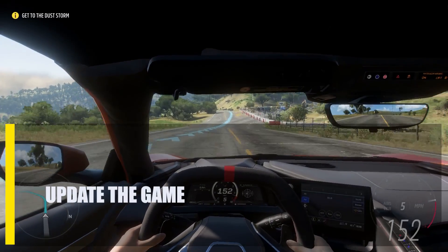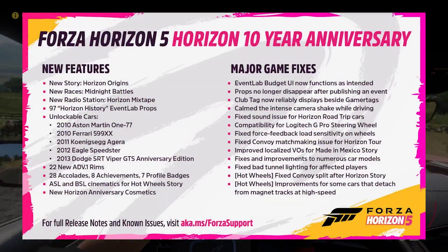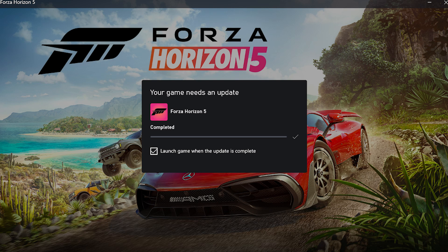First, update the game. Make sure you have the latest version of Forza Horizon 5 before you try any other troubleshooting. When you try to play an online mode in Forza Horizon 5, the game should automatically download updates. If you mostly play offline, make sure to check for the latest updates now.